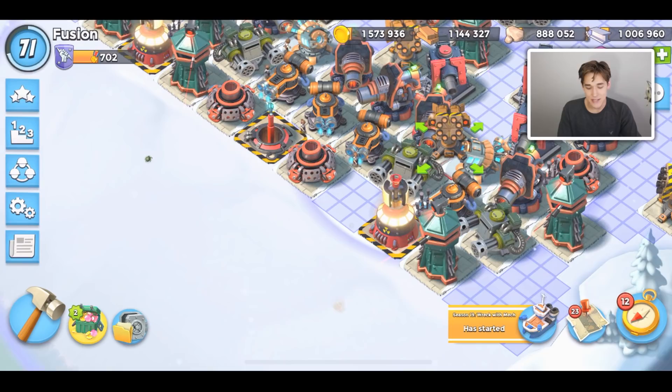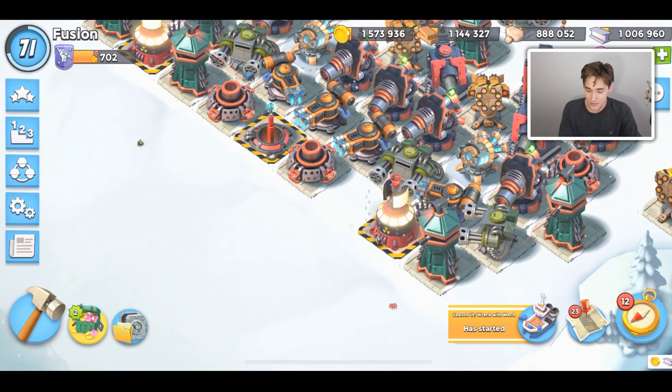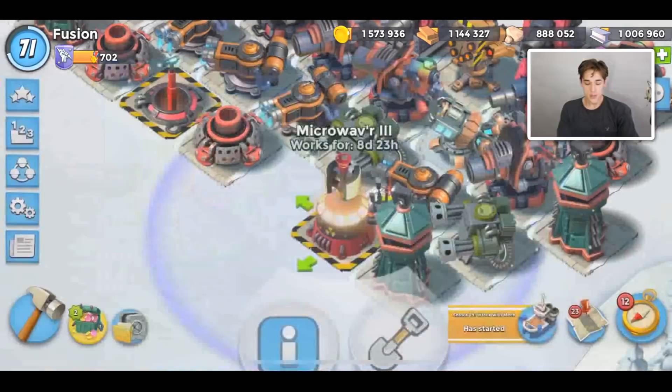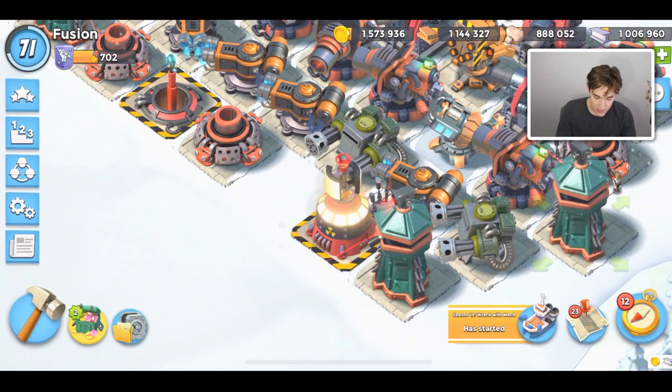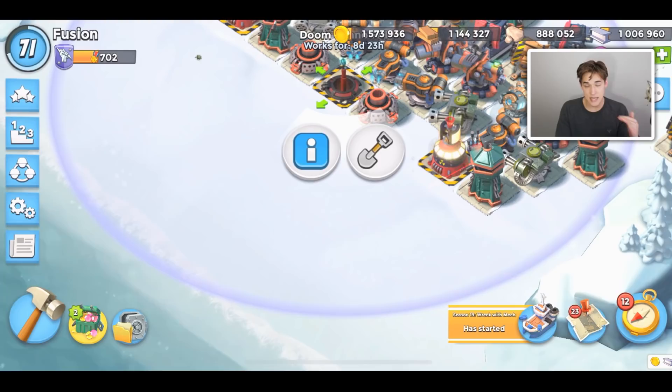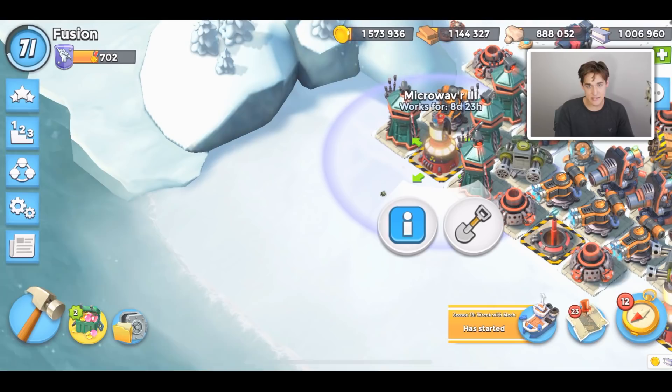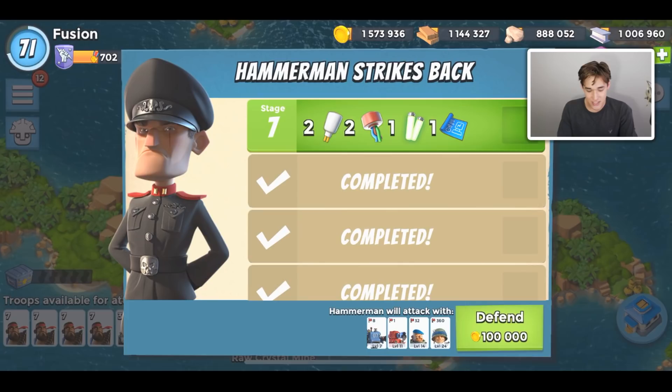I'm not saying you should drop down ice statues to defeat Hammerman Strikes Back — that's really not a good strategy. I only did it because I want to have some cool content. But here's what happened: because this Microwaver had enough health on it — 19,000 extra HP — I was able to take down both waves of Riflemen on the right-hand side. The Doom Cannon didn't get taken out, and it was slaughtering his tanks and Grenadiers the whole time. Then this perfectly placed Microwaver on the left completely annihilated the left-hand side Riflemen wave. We are going to try Hammerman Strikes Back stage 7.